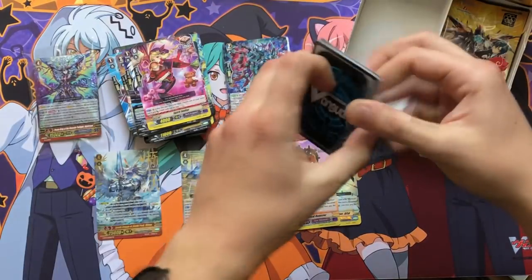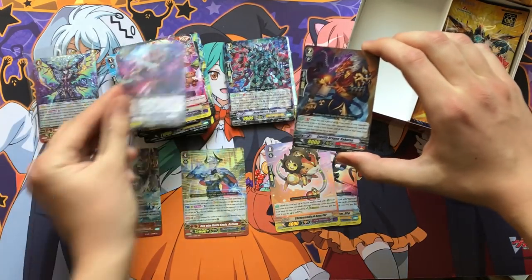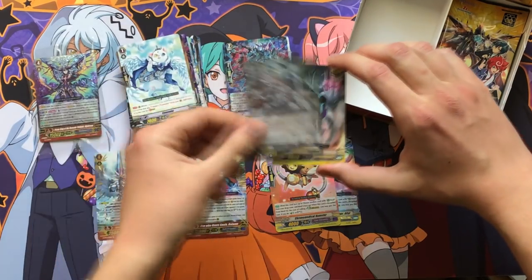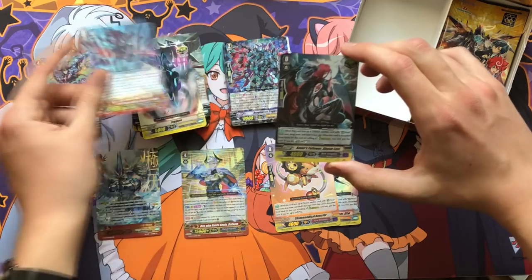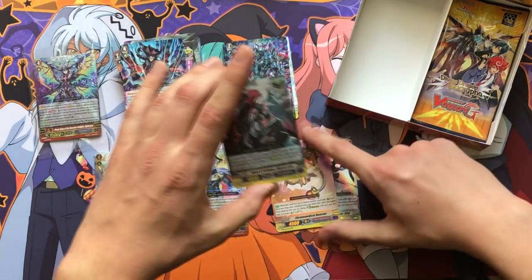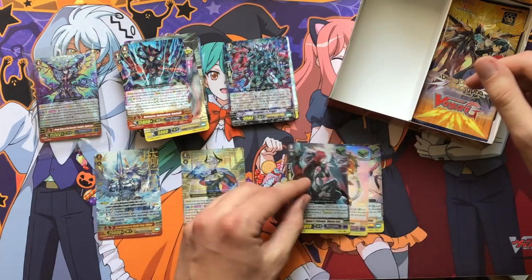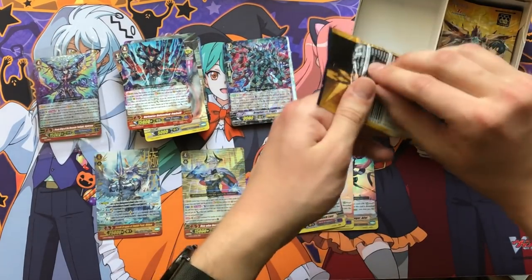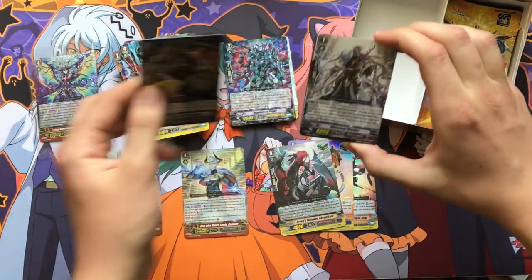Apologies if the camera sometimes focuses out when I bring cards too close — can't be helped. Here's the rare stride for Dark Irregulars. Our next double rare is the effect heal for Dark Irregulars, which also looks very very nice. That's three double rares — all effect heals. We should still have another triple rare or two left.